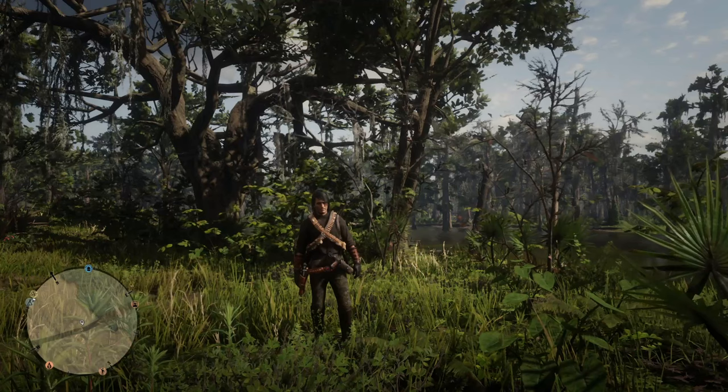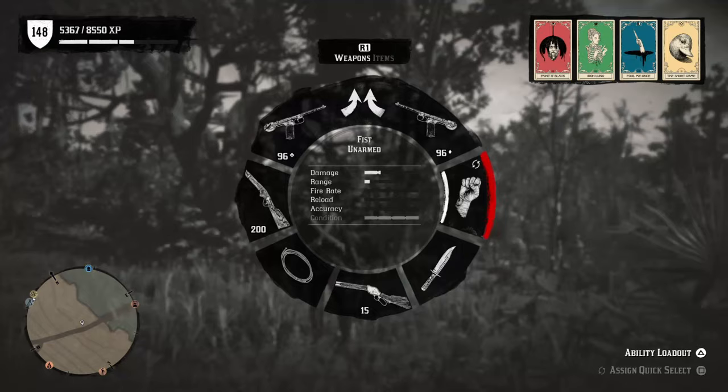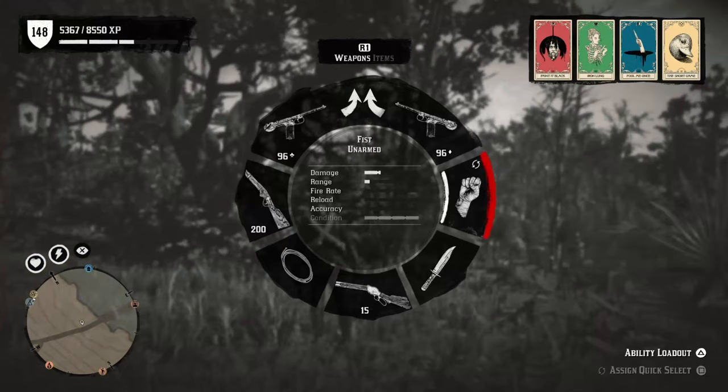How's everyone doing, hopefully everyone's having a fantastic day. Chandler here. Today we're gonna be covering the Wilderness Camp fast travel. You're gonna want to go to your items wheel at the bottom, find the Wilderness Camp, and go ahead and select that.